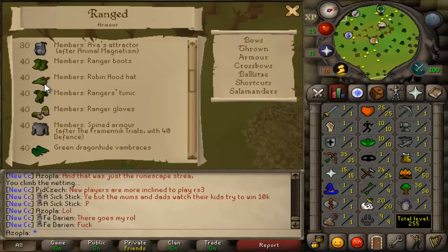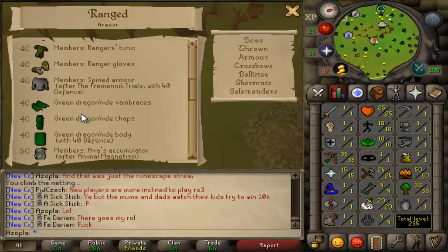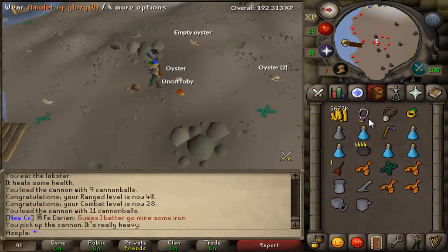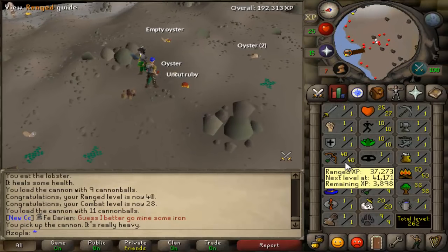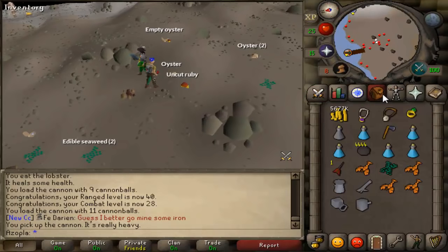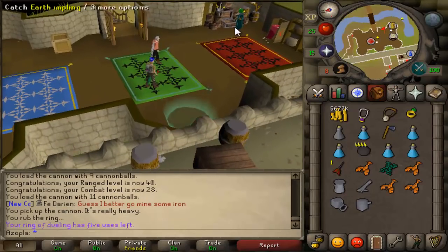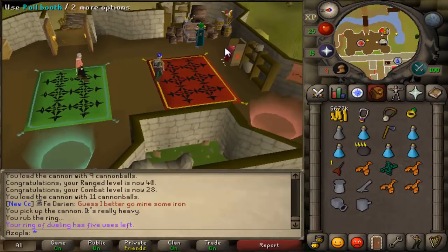Like the ranger boots, robin hat, ranger tunic - all that stuff. It's all the good stuff so I need to get there. And there we go, just got the 40 range. We are now 28 combat and 40 range means I can now wear all the good pure gear.